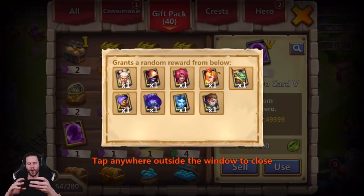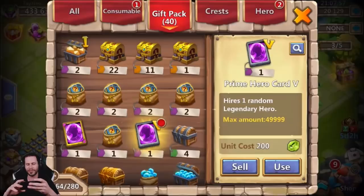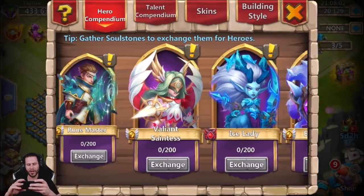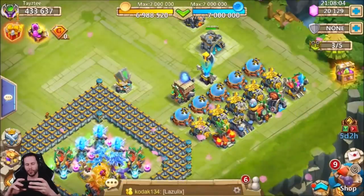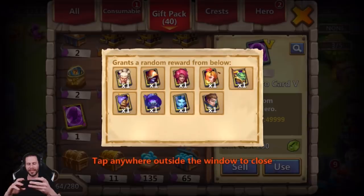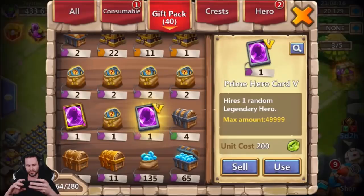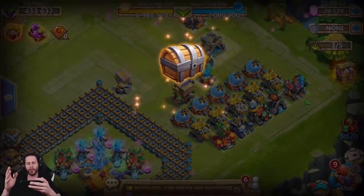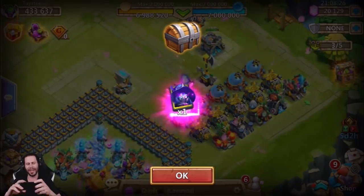Opening the Hero card first — I'm cheering mainly for Rune Master and also Ice Lady. I don't have Lamb Walker or Queen Wasp either, and probably the best roll besides Rune Master for me is Queen Wasp. Stay away from everything I already have — Queen Wasp me up! But it gave me Crystal Wraith. Are you kidding me? That's terrible.